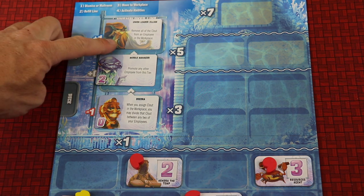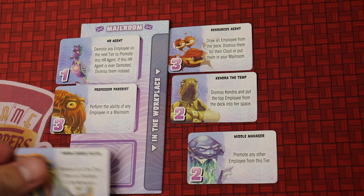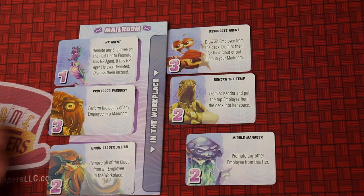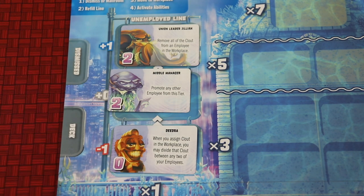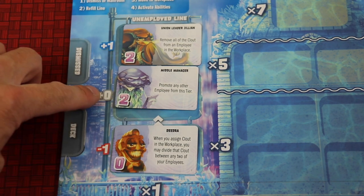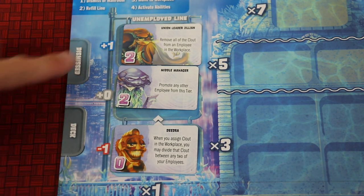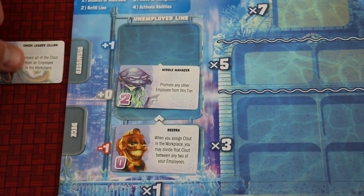Turns are very simple. On your turn, you're going to take one of these employees — you're either going to dismiss them or add them to your own mailroom. If you want to add one to a mailroom, you simply take it and add it in; you can only hold three. These are ones waiting to be brought out into the corporation. But instead, you can dismiss them for a certain amount of clout. This is 2 plus 1, this is 2 plus 0, and this is 0 minus 1. So if I wanted this one, I could dismiss this one for 2 plus 1, so 3 clout, and this goes to the dismissed pile.